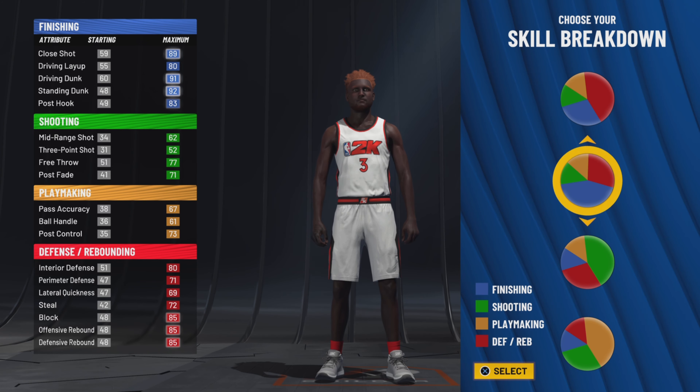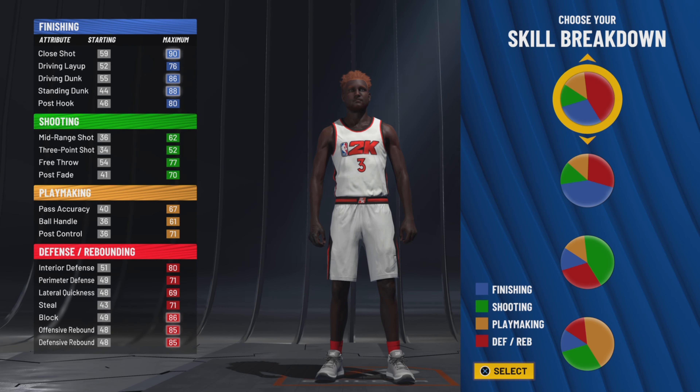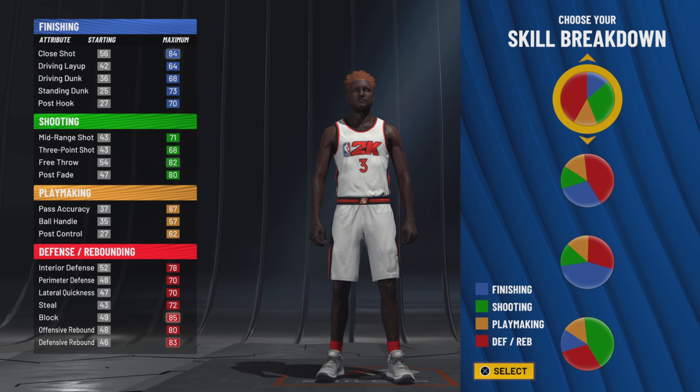Today we're making an interior finisher rare build in the game — never seen nobody with it but me. And you can shoot with a 52 three, it's not cap. Stay to the end to see more clips of me hitting like the one in the intro.